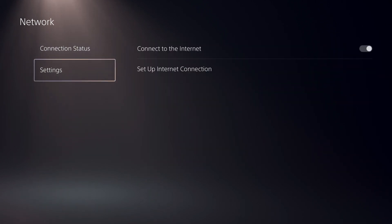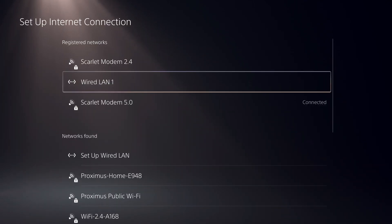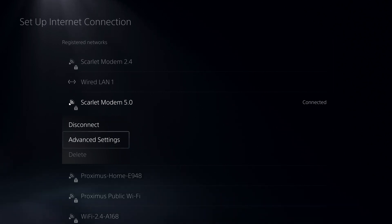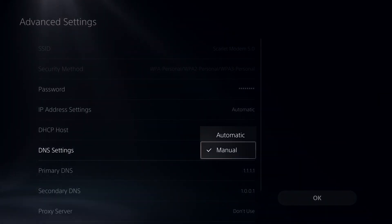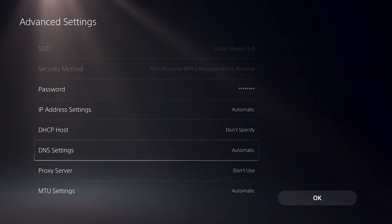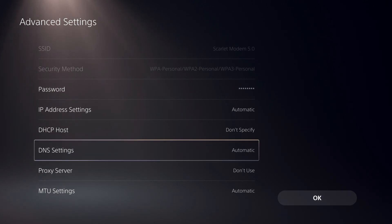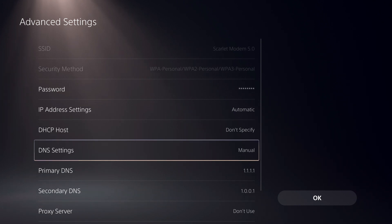Let's go back to Settings and show you some other DNS codes. Also, I'll show you a tip for if you don't want to use a DNS code anymore: go to Advanced Settings, switch DNS Settings back to Automatic, and click OK. This removes the custom DNS so it won't use one anymore.